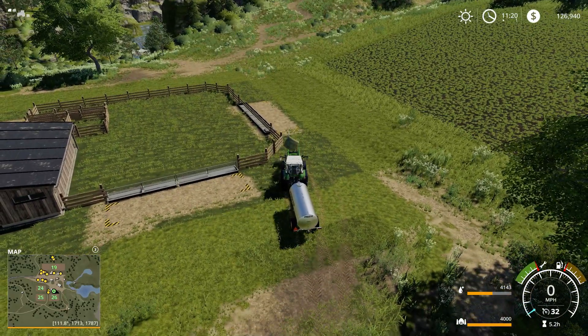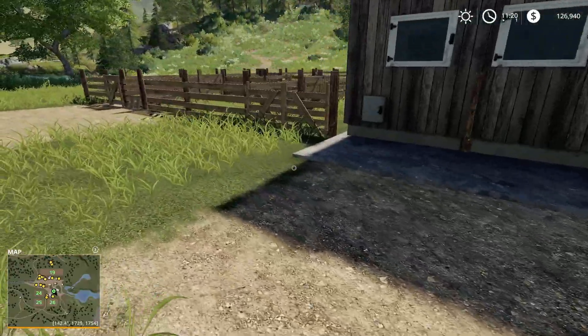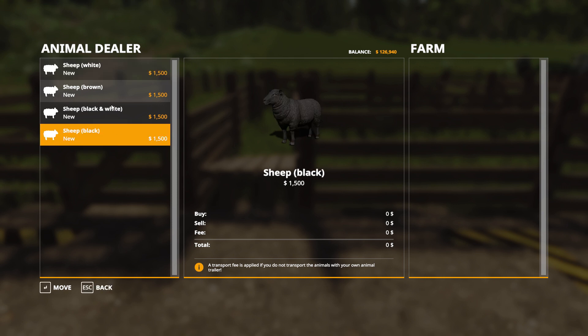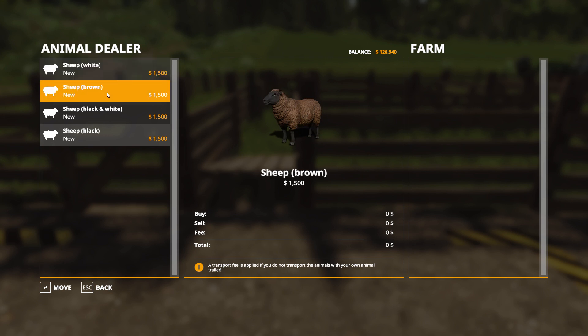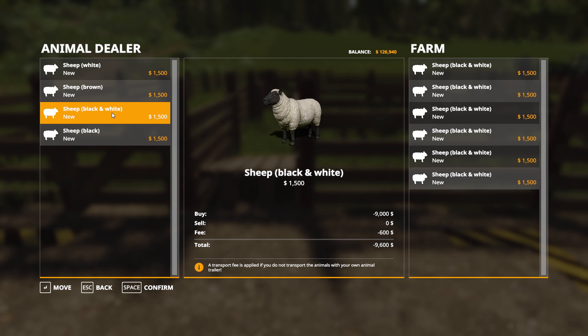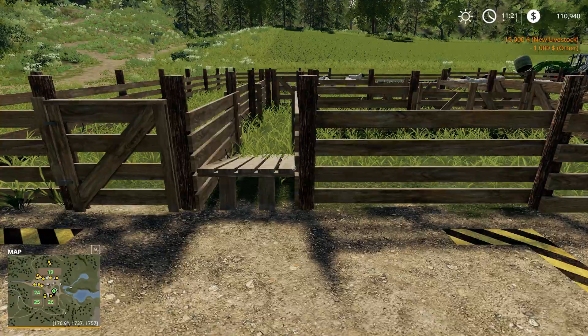I'm going to try to get some sheep. This is the feed trough — I've actually gone by it. But this is probably where the wool spawns, and this is maybe where the sheep are. This is the kind of sheep my father had. I'm going to get ten of these — one, two, three, four, five, six, seven, eight, nine, ten. Okay, that's only $16,000. So we will confirm, and we now have sheep.